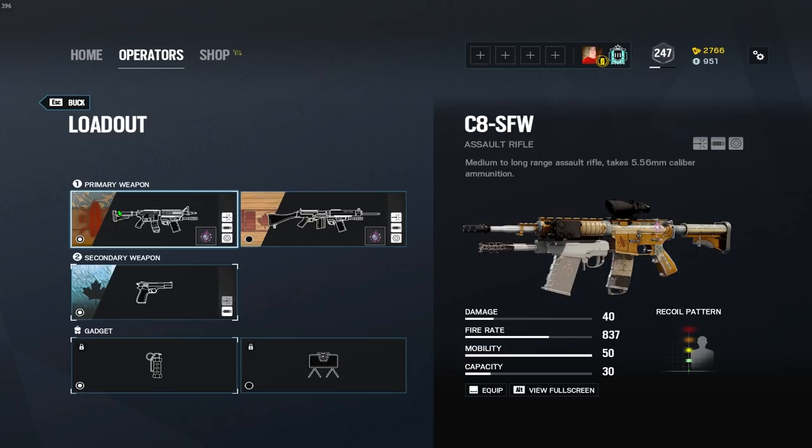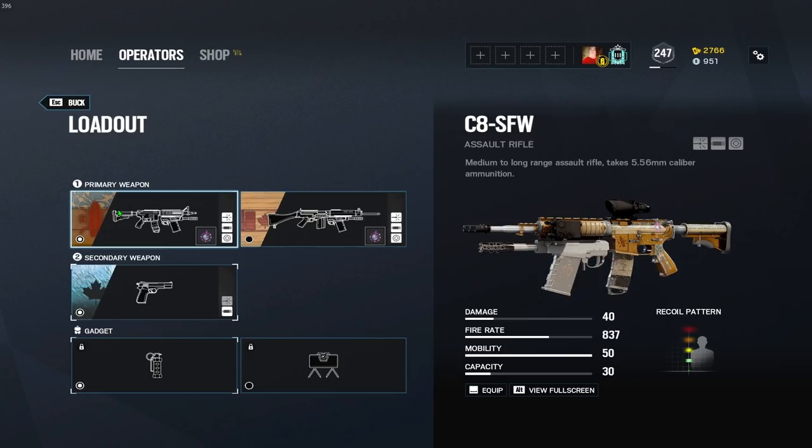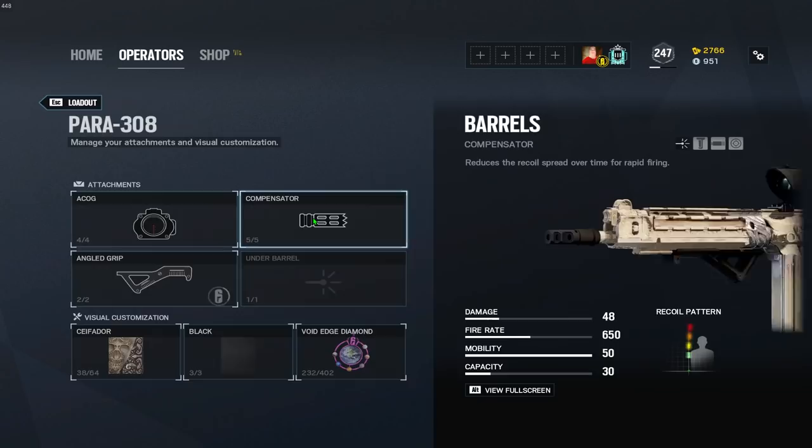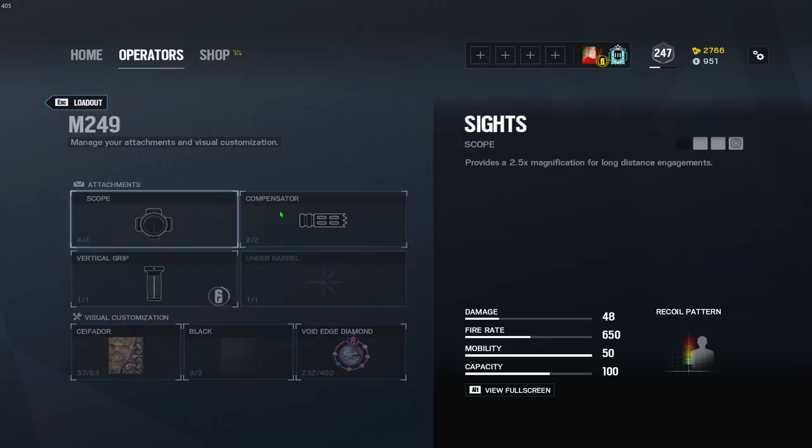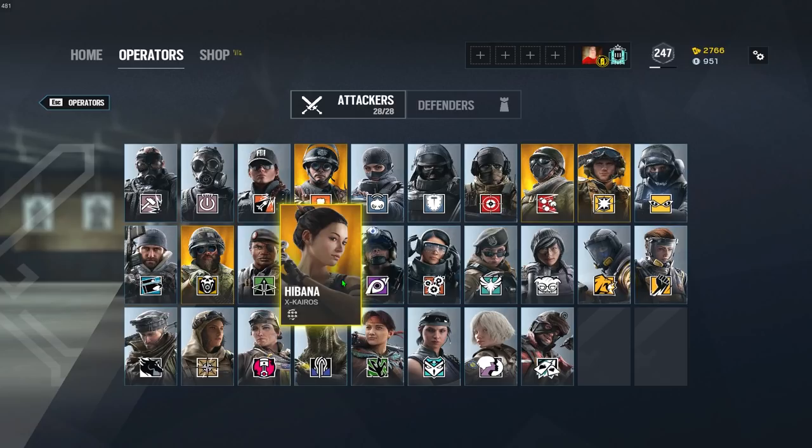Buck, with his C8, is going to be muzzle brake — it's been that way for a few seasons now. Blackbeard, with his MK-17, is going to be muzzle brake. Capitao, with his Para, is going to be compensator — again surprising — and then his M249 is also compensator. In my opinion those give the least amount of recoil for those weapons.